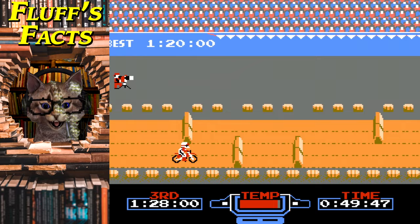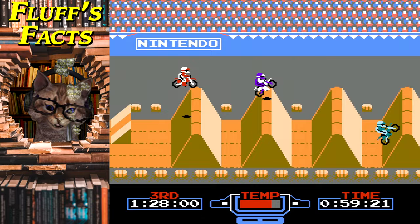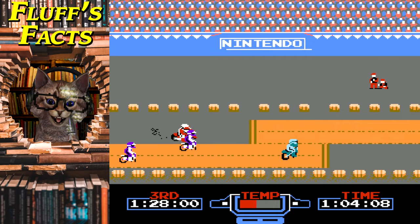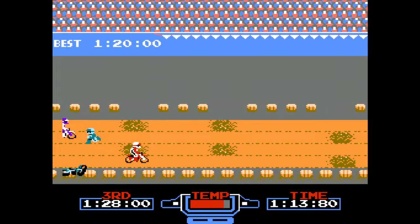In the enhanced Japanese version of this game, players can save and load their custom tracks, as the discs the Famicom ran games on had the capability to save and load. The NES alternatively used cartridges and couldn't save without a battery in the cartridge, which the Western version of Excitebike didn't feature. We crashed, but I think we're going to be just fine — we're pretty good with time.